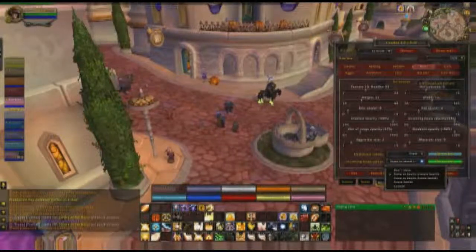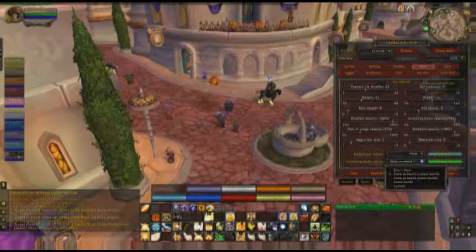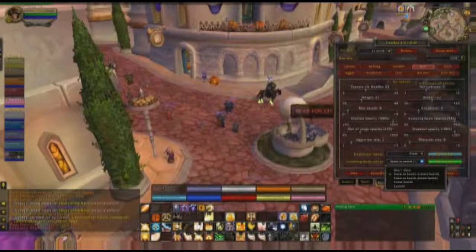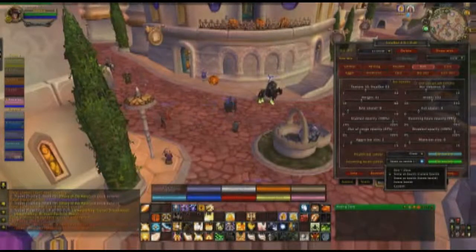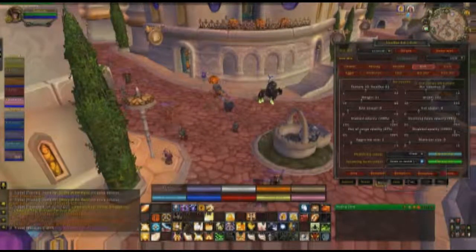You can change the incoming heals to a certain color — like a bright green or bright blue — so you can see them better. I usually just keep them the same color as the bar.